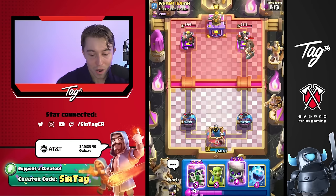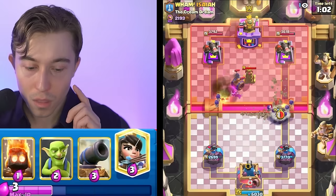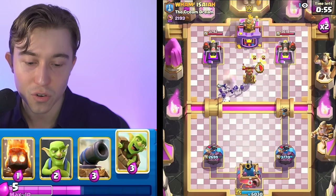We can go for Evolved Skeletons here — split. Then we can Ice Spirit on the Mighty Miner, and then we can go for Evolved Wallbreakers on the other side, and Ice Spirit to make sure that we can start to multiply like crazy. We get a Tesla, we get an ability, and he loses the Mighty Miner. Since he doesn't have Tesla in cycle, I think that we can go in for a Princess here and try to break through.